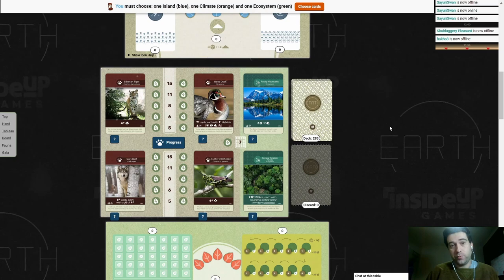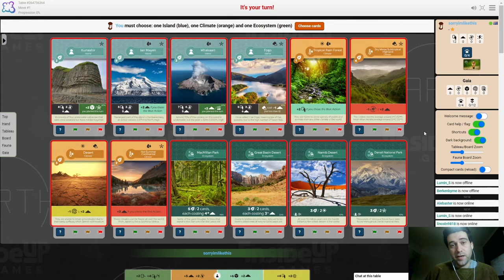And the third reason is these seven points for finishing your tableau first. At the end of the game, you're probably going to score somewhere between 150 to 250 points, though seven points might not seem like a big deal — but it is. You're getting seven points for free for doing nothing, and by finishing your tableau first, you ensure that you get points from all 16 of your cards, as well as the maximum opportunity to score from the ecosystems.